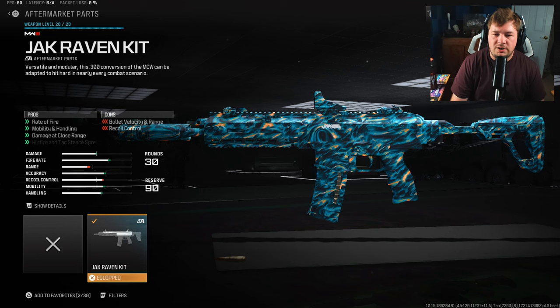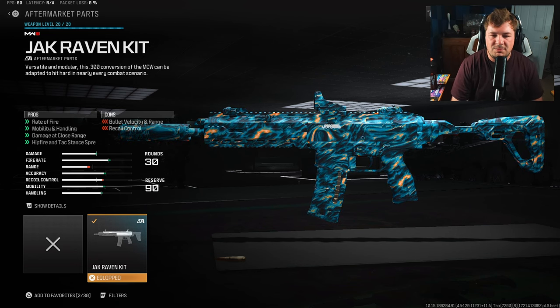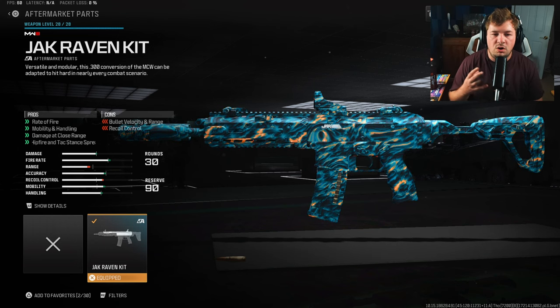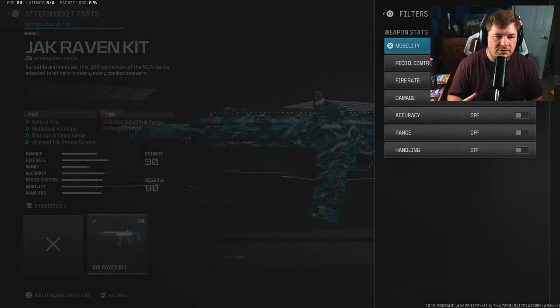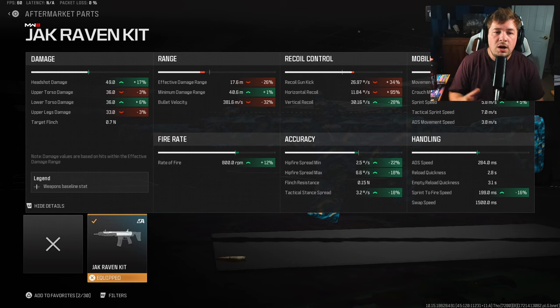The Jack Raven kit is the first attachment you want to throw on, increasing your rate of fire, mobility, handling, damage at close range, and hip-fire tag stance spread — at the sacrifice of recoil control along with bullet velocity and damage range. It performs a lot like the BP50 conversion kit but has a bigger penalty on the recoil side. It does increase headshot damage by 17%, which is actually quite massive, and a 12% increase to rate of fire.